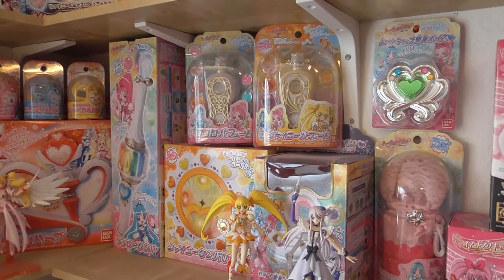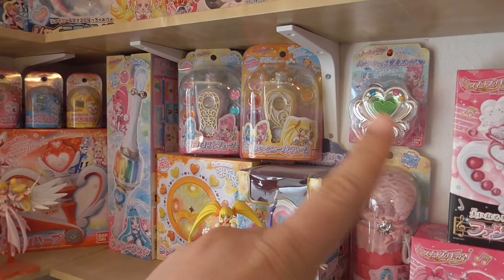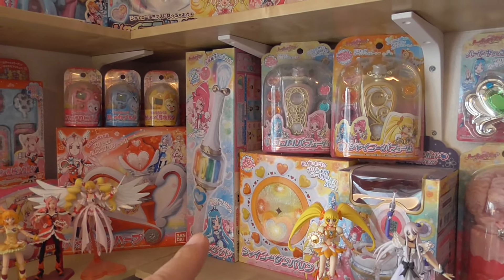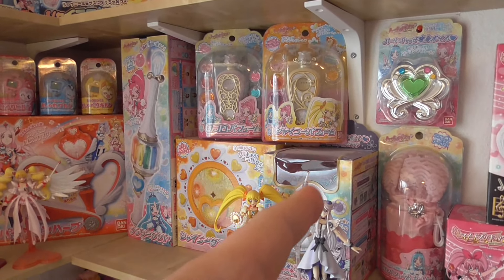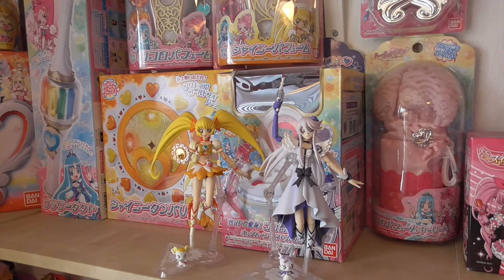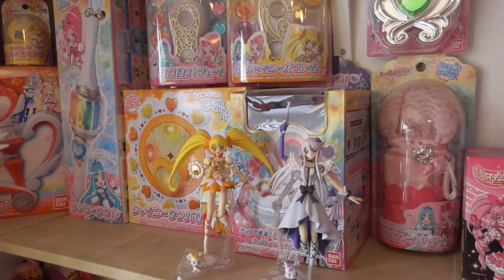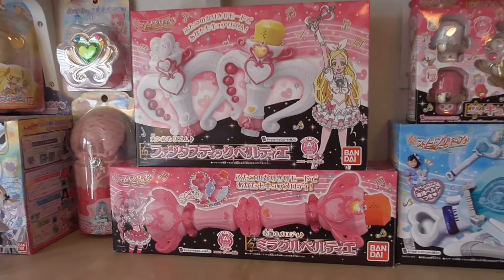Moving on to HeartCatch Pretty Cure: the Kokoro Perfume, the Shiny Perfume, the brooch with the transformation phrase, the carry bag for the perfumes, the Flower Tact, the Shiny Tambourine, and Cure Moonlight's Kokoro Pot — I think this is the second edition of that one. I also have two Figuarts: Cure Sunshine and Cure Moonlight. I hope I'll eventually get all the Figuarts — Blossom and Marine and their super silhouette forms and so on.